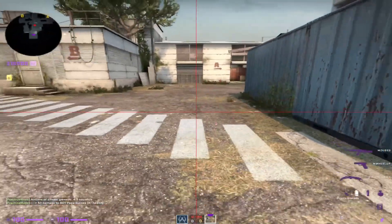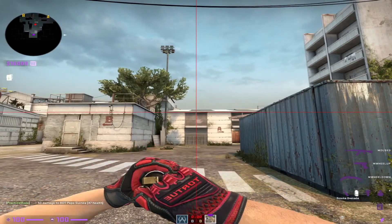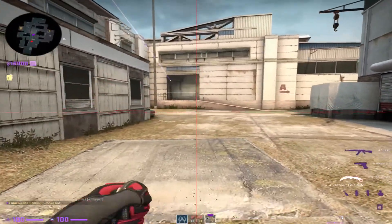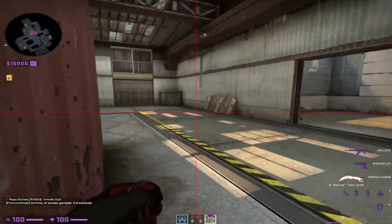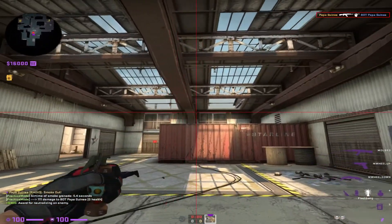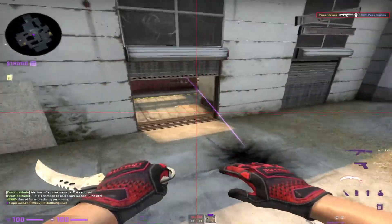Starting off back here at T. Aim for the middle. Aim top right here. Run until you can't see the white lines anymore. Jump throw. That'll land in CT as well. Kill the bot. For my flash, I like to line up at the middle here and just throw up top of this line. Pretty good flash there.